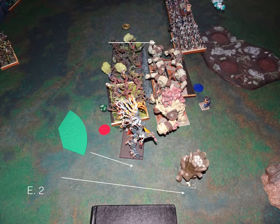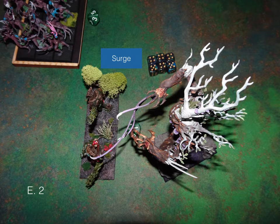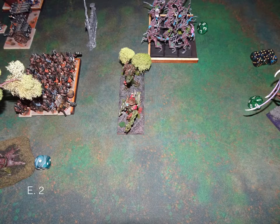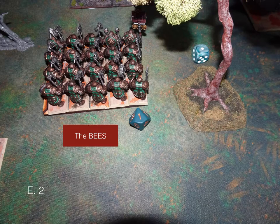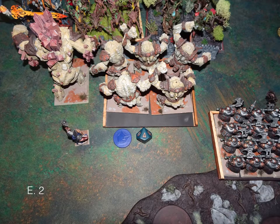Elf turn two: the Forest Shamblers charge the Earth Elementals. The Hunters of the Wild were wavered so they hang out. The Tree Herder moves around and the Tree Warden moves way around. The Elf archer unit on the right moves up, and the left Elf flank trucks forward as fast as they can — a big Surge. The bees smack my Ironclad around a bit. Banechant on the center archers. In the Elf shooting phase, seven damage is done to the Organ Gun, but a poor roll means just a waver. At the end of combat, four damage was done by the Shamblers to the Earth Elementals.